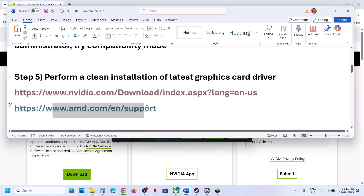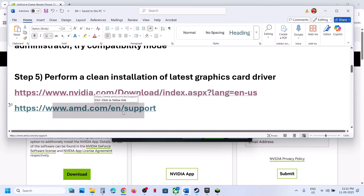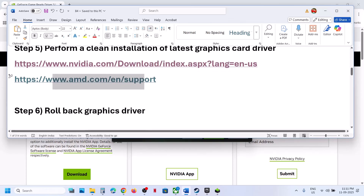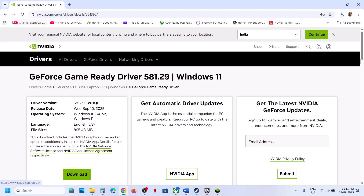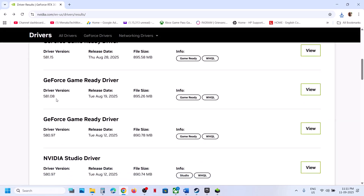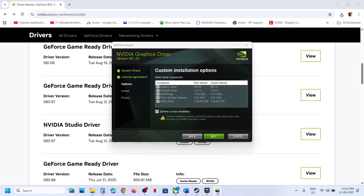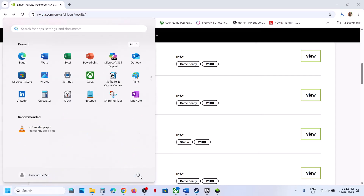For AMD card users, first uninstall the current graphics card driver, restart your computer, go to the AMD website, select your graphics card, and install the latest driver. Restart again and check. If the latest driver is not working, roll back to a previous version — you can try 581.08 or 580.97. Whenever you install an older driver, make sure to check 'Perform a clean installation,' click Next, and restart your computer after.